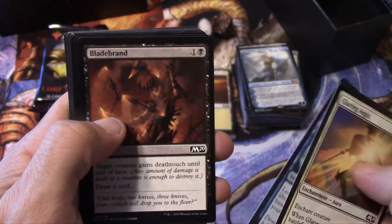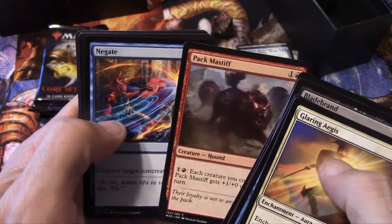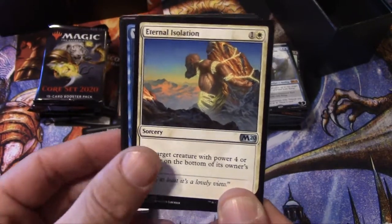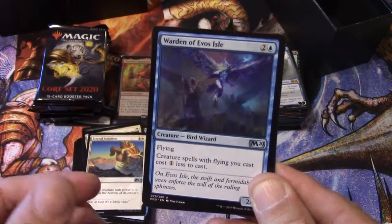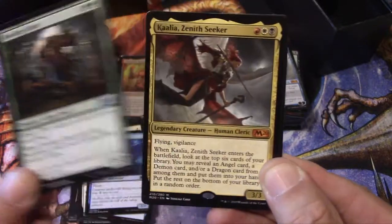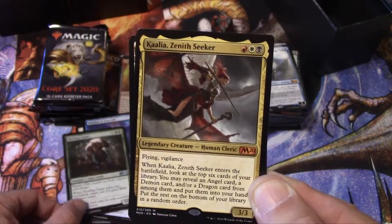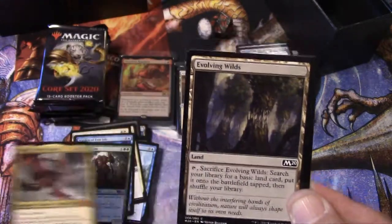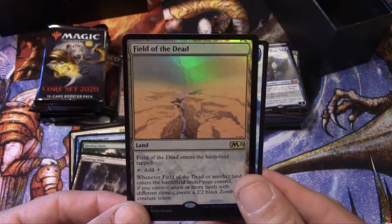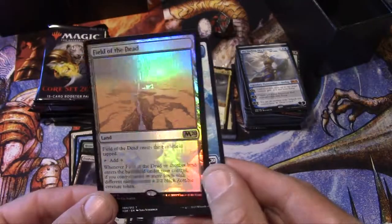Aegis of the Heavens, Bladebrand, Octoprophet, Infuriate, Pacifism, Growth Cycle, Pack Mastiff, Negate, Internal Isolation is our first uncommon. Warden of Evos Isle, Howling Giant. Oh mythic — we got Kaalia, Zenith Seeker! Got a mythic, I'll put that right there. And a foil rare — Field of the Dead. I mean, I'd like to get a better foil rare, but whatcha gonna do when you get a foil rare in your pack.